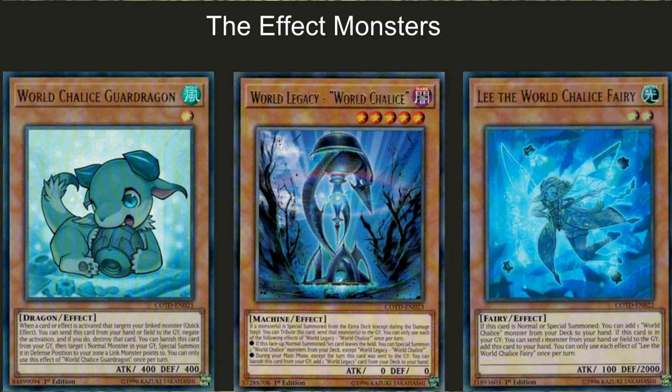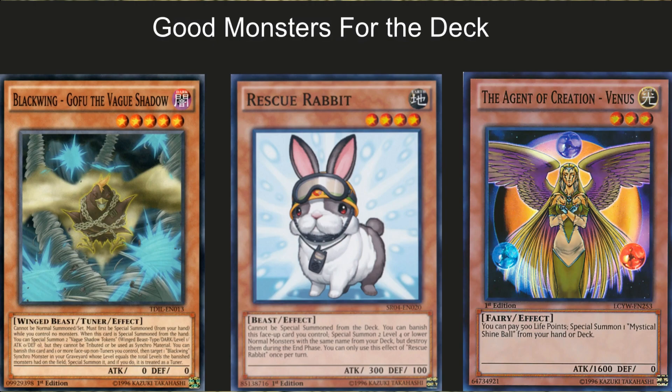Then we have Lee of the World Chalice — a level two fairy light monster. If this card is normal or special summoned, you can add one World Chalice monster from your deck to your hand. If this card is in your graveyard, you can send one monster from your hand or field to the graveyard to add this card to your hand. You can only use each effect of Lee of the World Chalice once per turn. She also has a beefy 2000 defense, and you can normal summon her to tutor out your Guard Dragon — they're a great combo together.